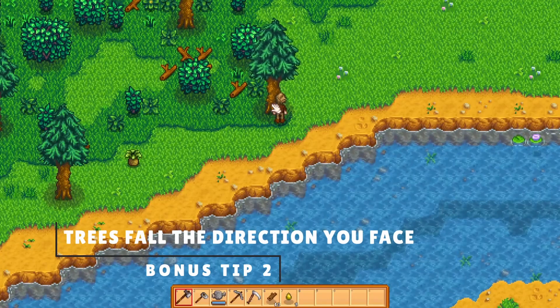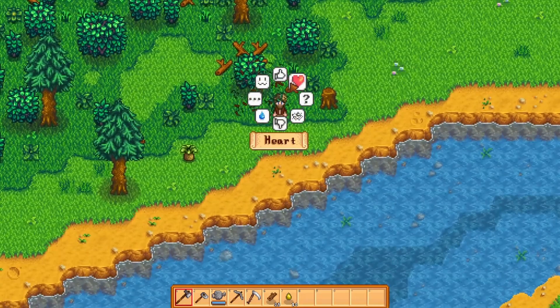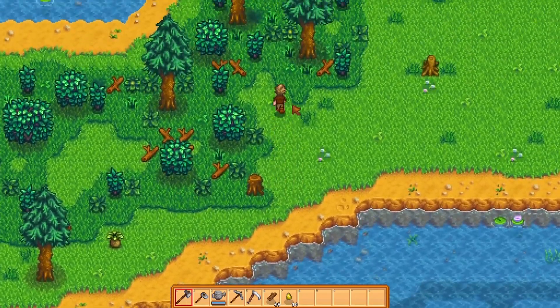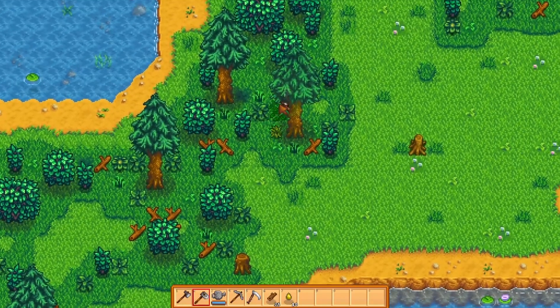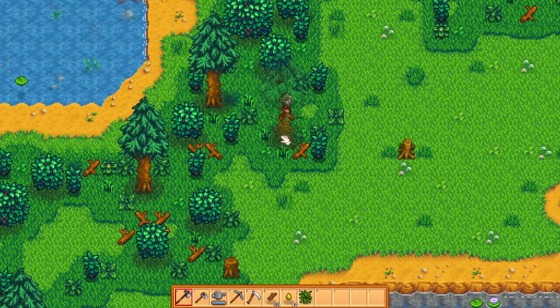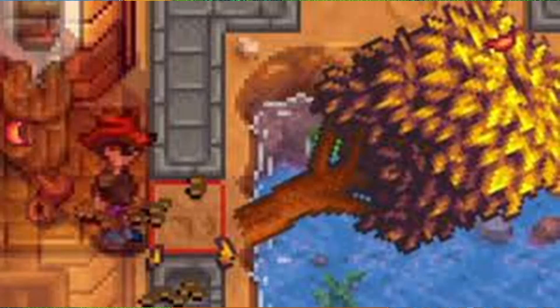If you didn't know that, well I guess you got a free tip. But you can also influence the direction a tree will fall even if you have to chop it down from above or below the tree. If you stand slightly to either the left or the right of the tree, all the wood will land on the opposite side when you finish cutting it down. No need for an 'all your Stardew Valley pain in one video' video.